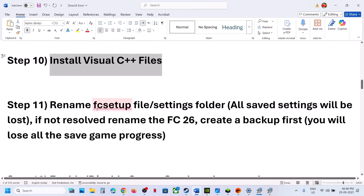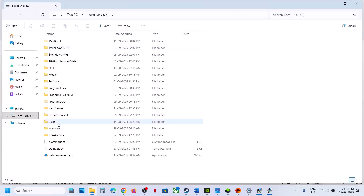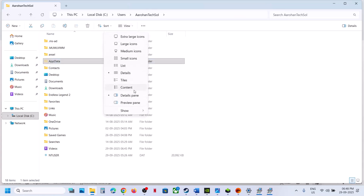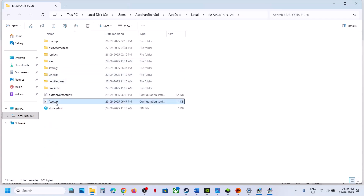The next step is to rename the FC Setup and Settings folder. Note that all saved settings will be lost when you do so. Open File Explorer, go to C Drive, open Users, open your Username folder, then open AppData. If you don't see AppData, click View > Show and put a check on Hidden Items. Open AppData > Local, and you will see EA Sports FC26. Open this folder, and you will see FC Setup and Settings folders — rename them. Then relaunch the game and check.